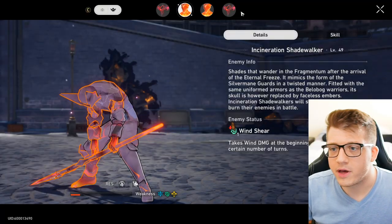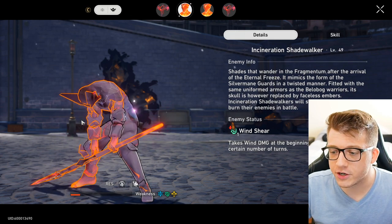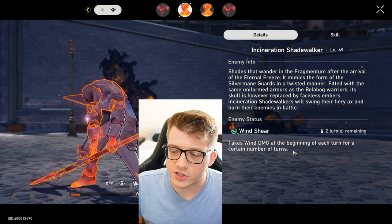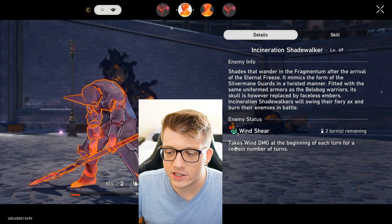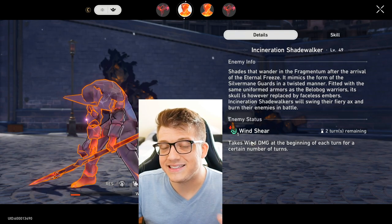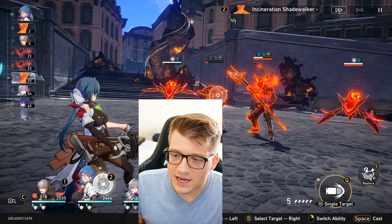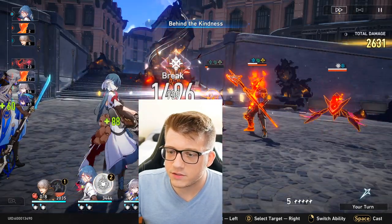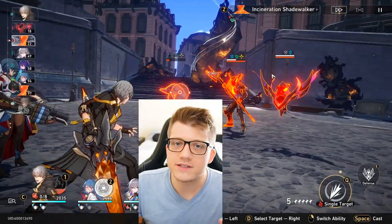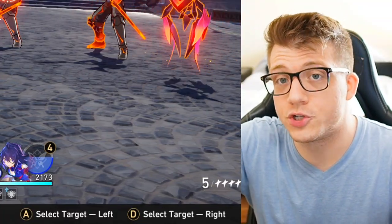The weakness break effect varies by element. For example, it's called wind shear here — the enemy takes wind damage at the beginning of each turn for a certain number of turns. If you do a weakness break with a physical character like Natasha, she applies a physical damage over time. Usually it's an elemental damage over time, or DoT for short. That's pretty much everything you need to know about toughness and weakness breaks.